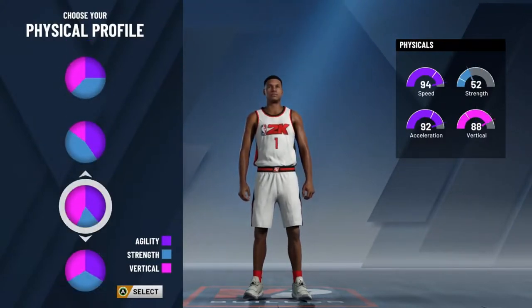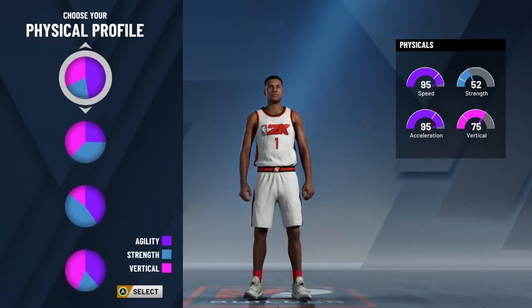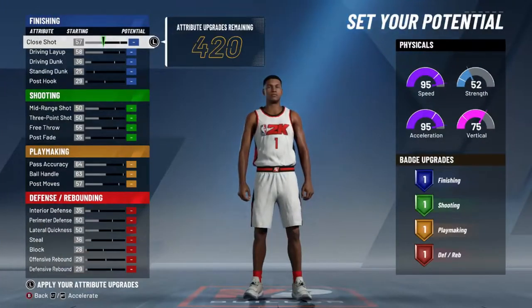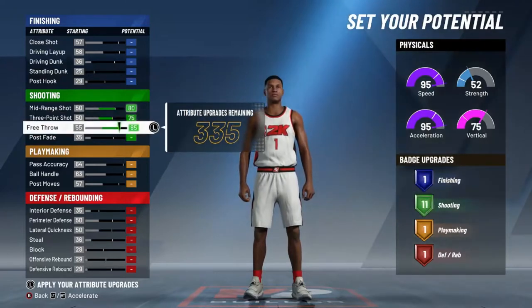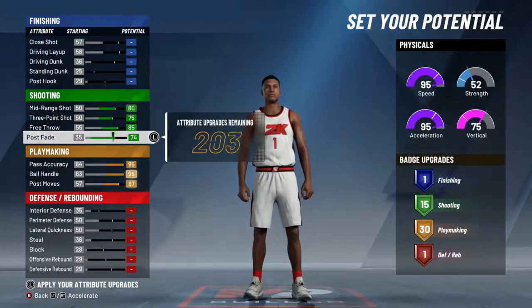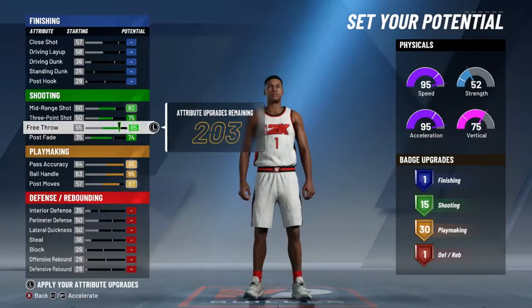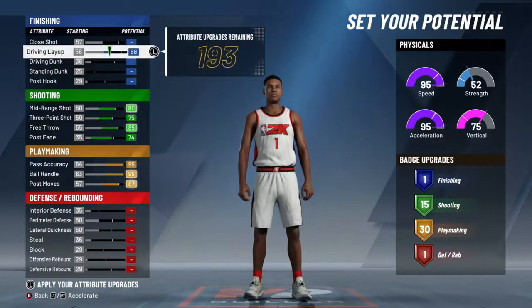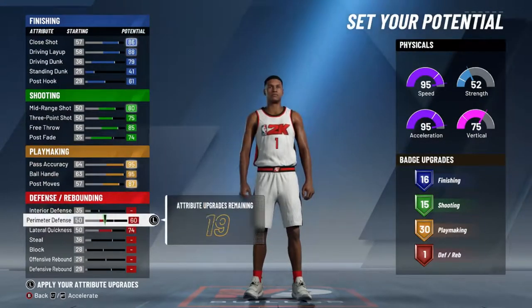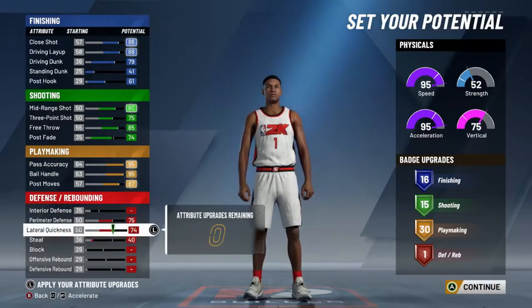95 speed. This is like your — last year if you had a play shot or a shot play, this is pretty close to that build. 94, 92, 88. I really wanna be the fastest guy on the court because it's harder to guard people that are faster. We're gonna pretty much max out all these. Watch how we do this — you gotta be smart with this one. How many of my post fade can I take away? I can take away two from my post fade and still have 15 shooting badges. So let's go upgrade all this so we can finish in the paint.